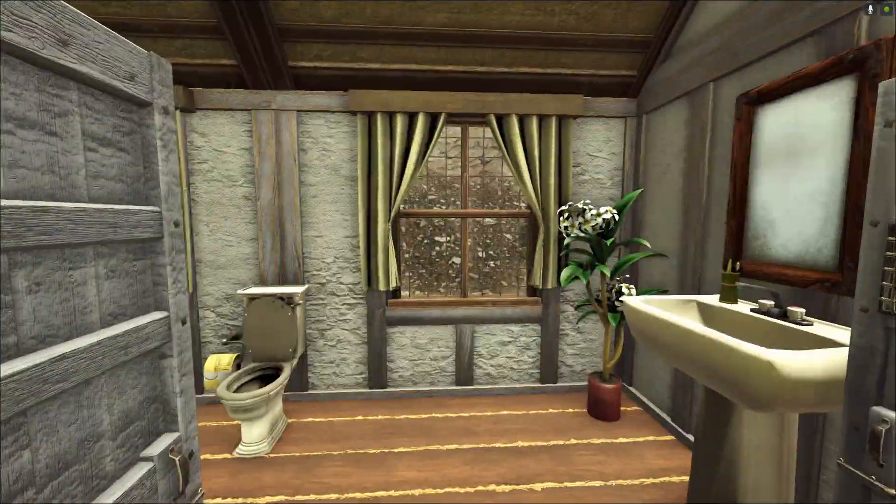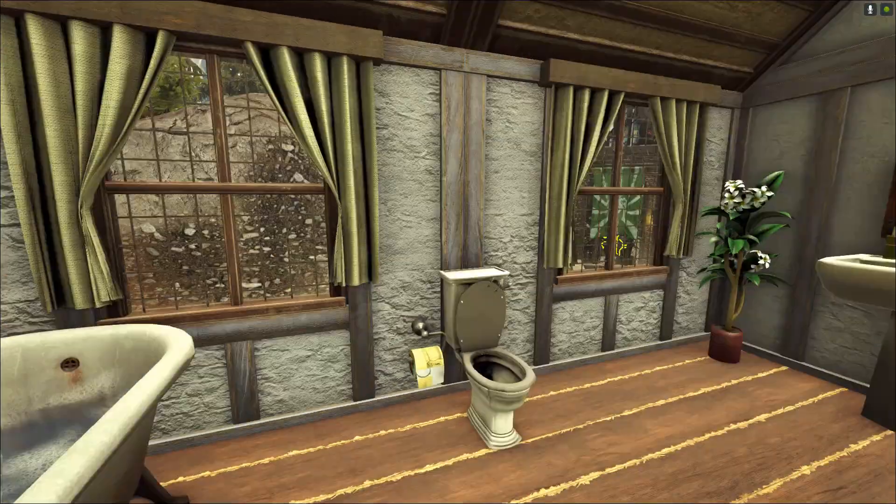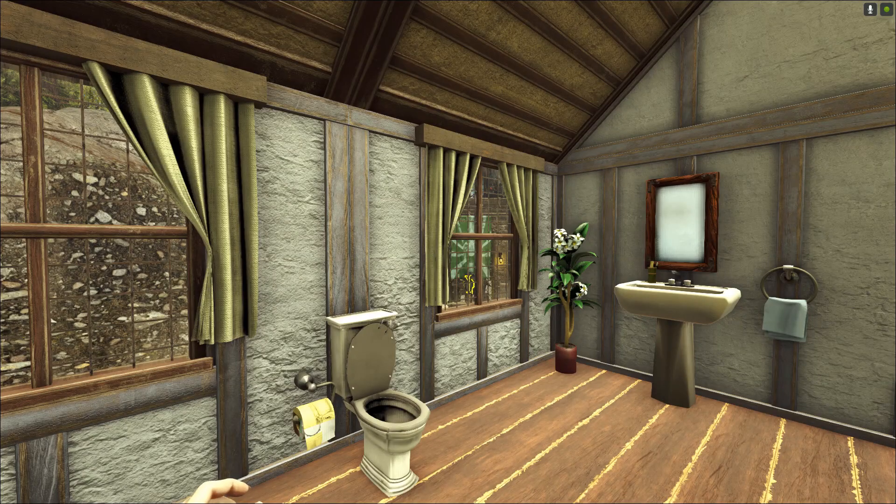We have a writing desk where we can write out all our plans for the day. We also have a little bathroom in here — it's really cool. This is mostly Akka's items; they have some amazing different kinds of things.